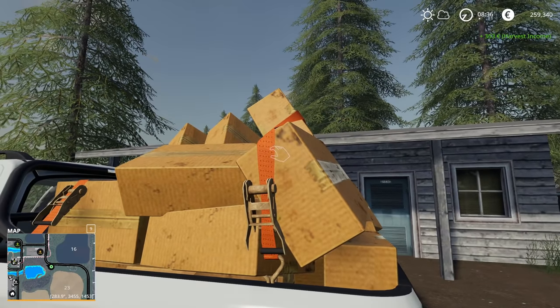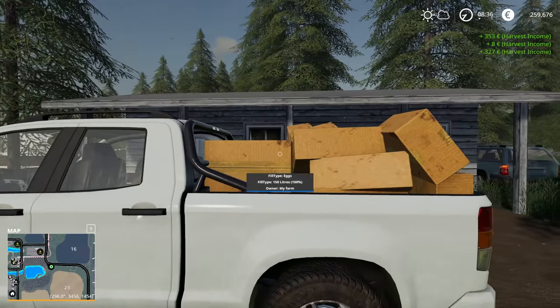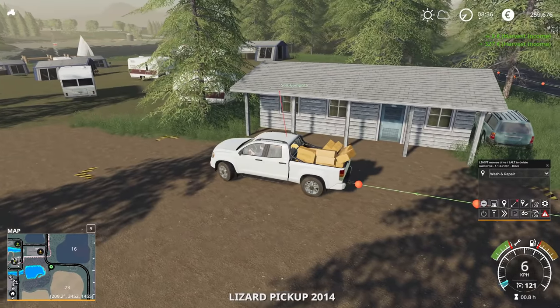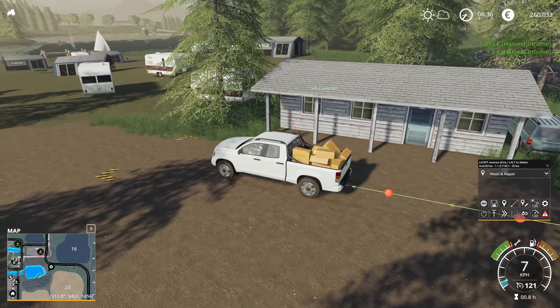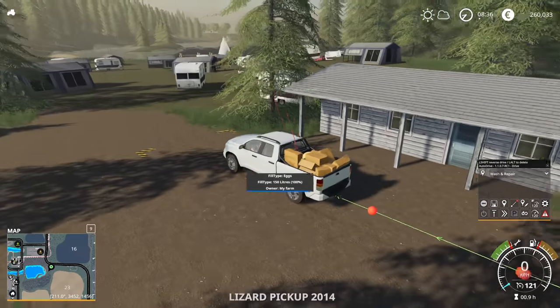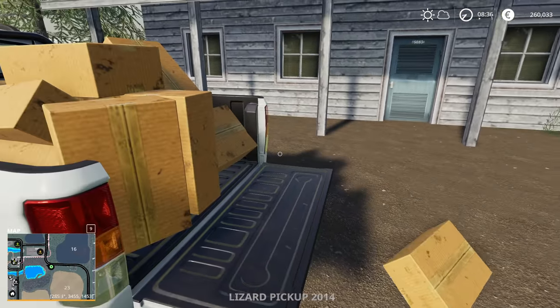Now let's just undo the belts. Eggs are slowly being sold — you have to wiggle them around. We might want to do this with a different type of trailer. I mean, that's gonna be a pain. Let's just open this up and drop them on the floor.